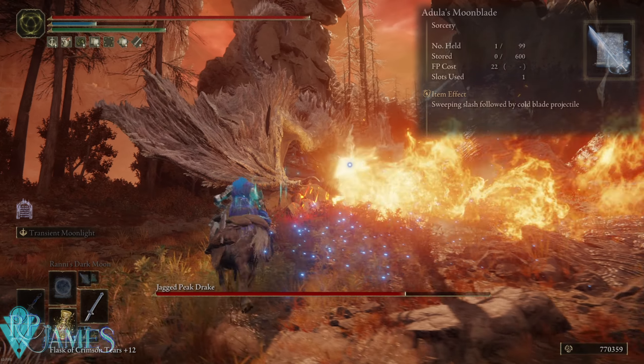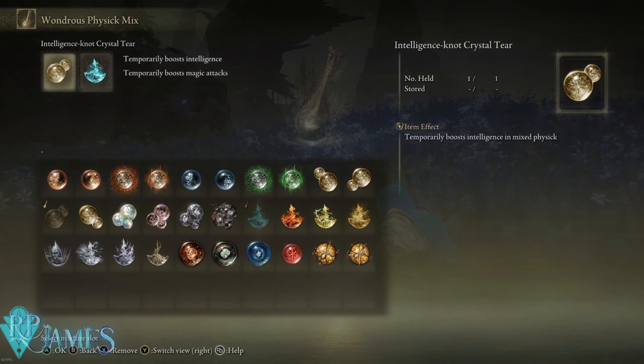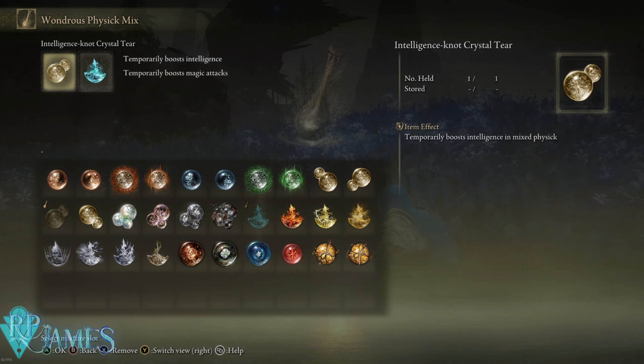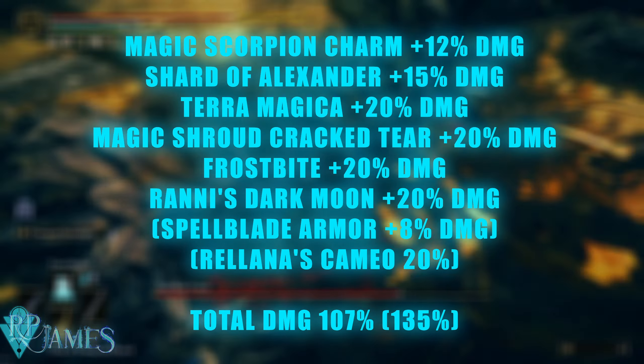The Wondrous Physick is pretty straightforward: we have the Intelligence-Knot Crystal Tear so we can hit that hard cap for intelligence at 80, and then the Magic-Shrouding Cracked Tear, which increases your magic damage by 20%. If you're a higher-level character, you can swap the Intelligence-Knot Crystal Tear for something different. Your build is already pre-established, so you might as well use the Greenburst Crystal Tear if you don't need the Intelligence-Knot Crystal Tear.